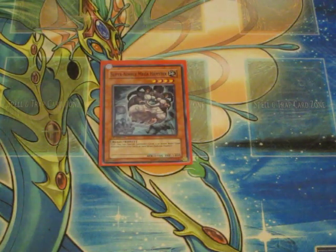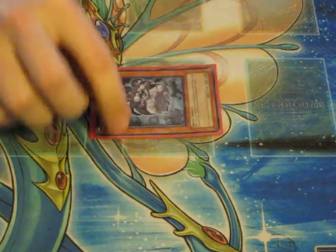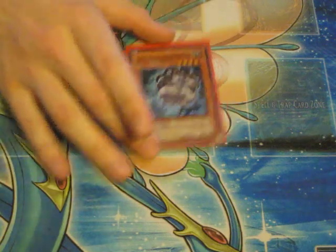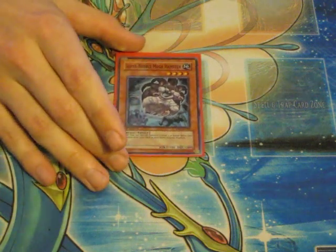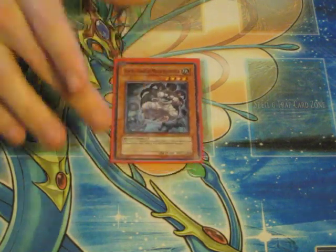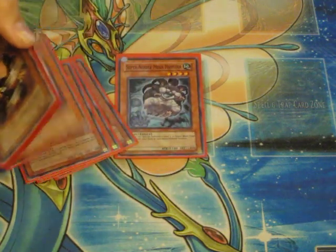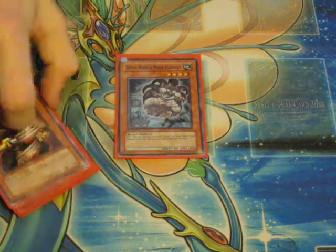One Super Nimble Mega Hamster. This guy has a flip effect, so if he's flipped face-up by battle or by you doing it, you can special summon one level three or lower beast-type monster from your deck in face-down defense position. It searches out all these other guys except for Kinkaboyu, so it's not too bad.